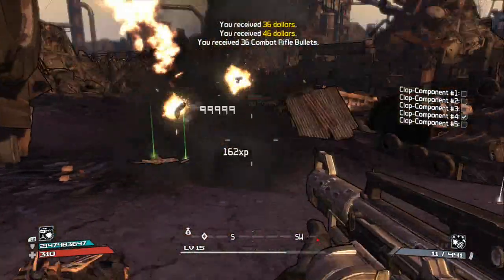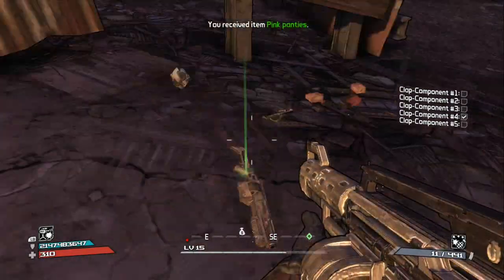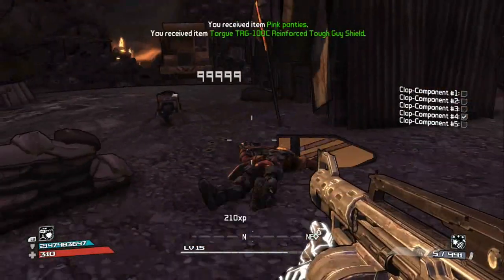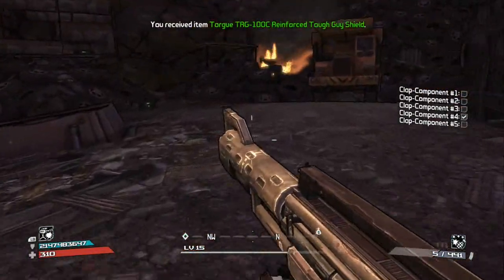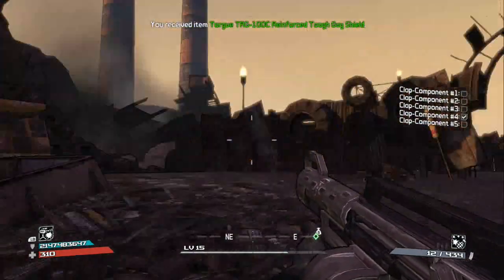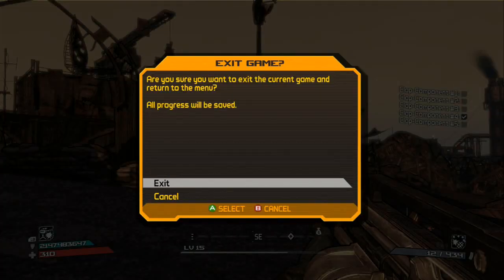Oh, here we go — second collectible: pink panties! So this is a really profitable session. Once you've done all that and the place is all cleared out of collectibles, all you want to do is just go ahead and exit, and you're just going to keep on restarting it just like so.